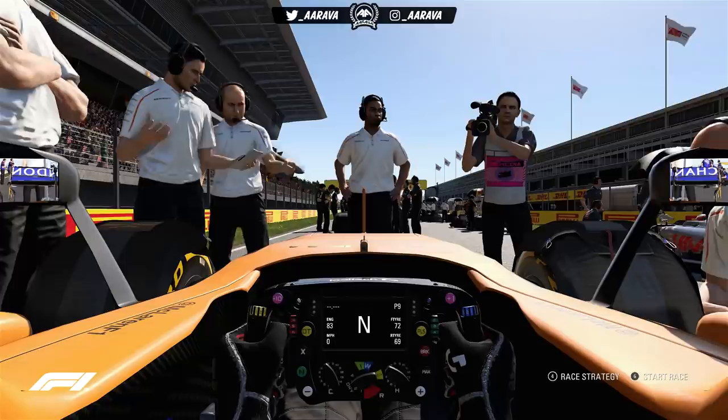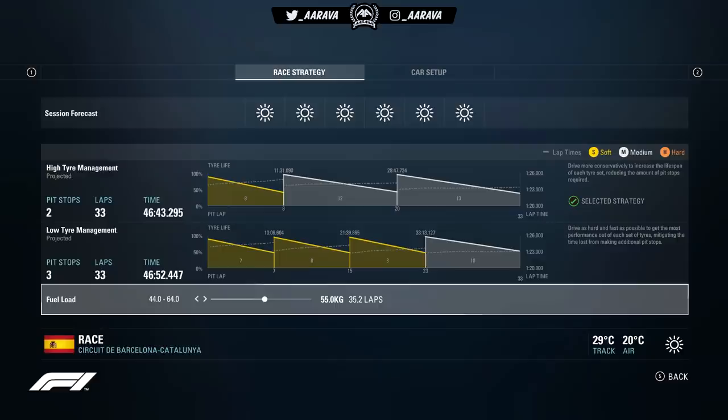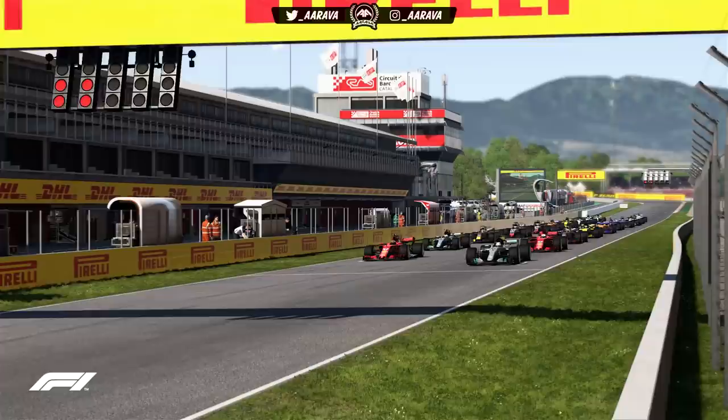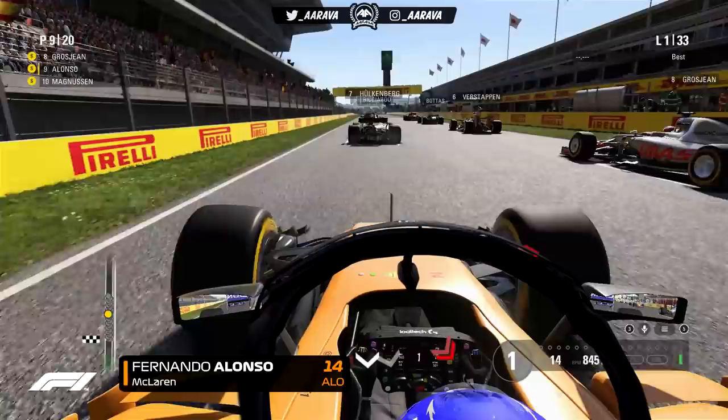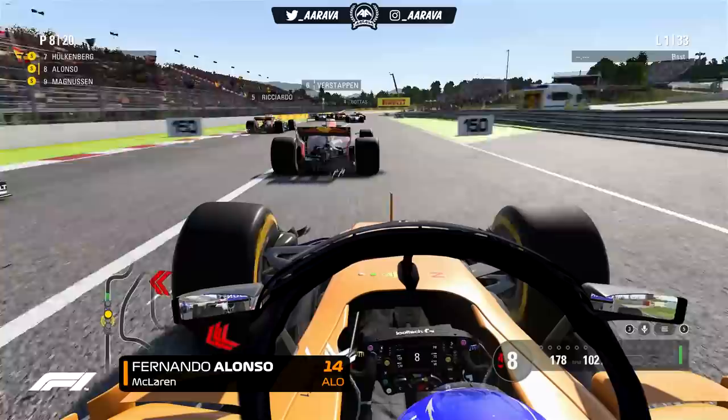Starting P9, inside the top 10, we have to start on the soft tyres, which limits our strategy options. In theory we could pull off a one-stop stretching the softs, then onto hards, but I don't think that'll have the pace we need. So we'll stick with the default — two sets of mediums after this initial soft stint. No rain expected, so we'll manage fuel and be a bit more aggressive with rich mix. The lights are out and we're underway — great start for us, up into P8 past Romain Grosjean, and possibly even P7 as Hülkenberg is very slow.